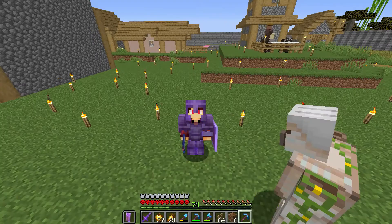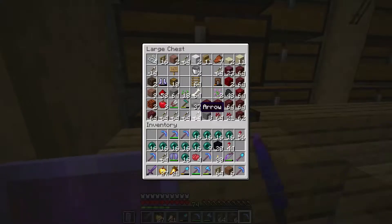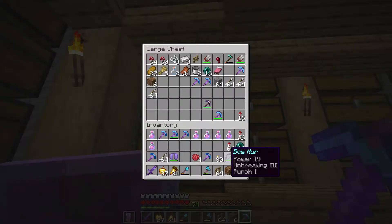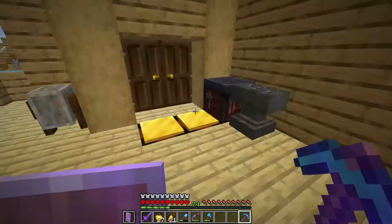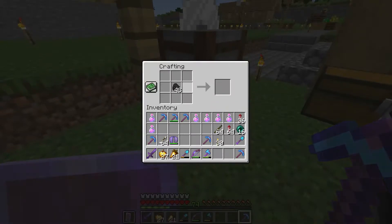Let's make our way to the nether fortress and get those skulls — we need 15. Before we start, I want to make sure I have fire resist potions. I'm also bringing silk touch pickaxes to help gather gold for the gold beacon, and torches because the nether is pretty dark.